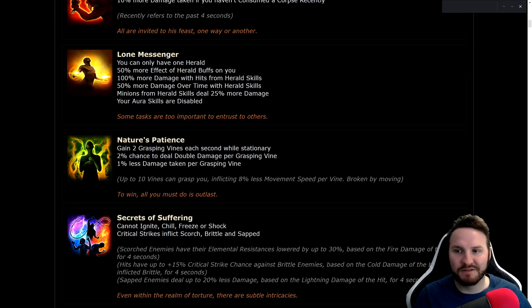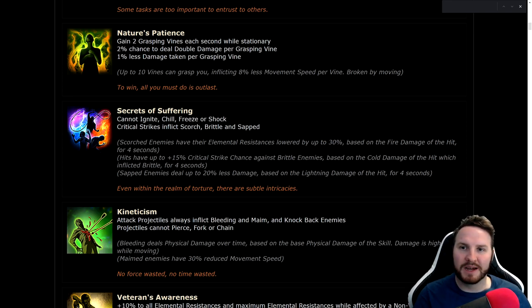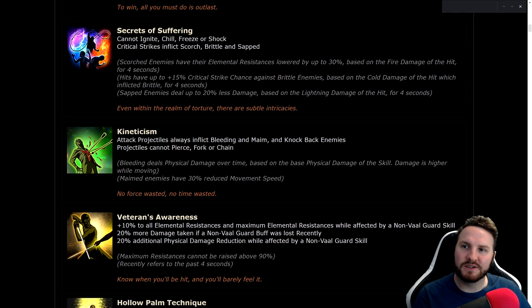Nature's Patience: gain two Grasping Vines each second while stationary, 2% chance to deal double damage per Grasping Vine, 1% less damage taken per Grasping Vine, up to 10 vines inflicting 8% less movement speed per vine. So 80% less movement speed but 20% chance to deal double damage — not sure if the trade-off is worth it for a lot of builds. Secrets of Suffering: cannot ignite, chill, freeze, or shock; critical strikes inflict Scorched, Brittle, and Sapped. The new ailments are underutilized, so more options for these could be quite good.